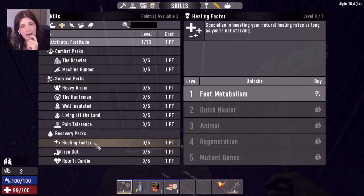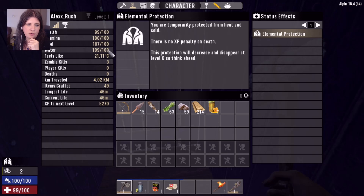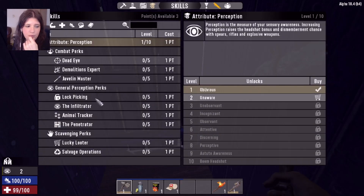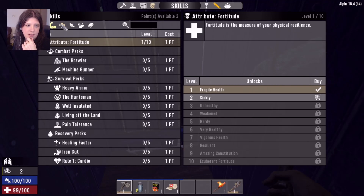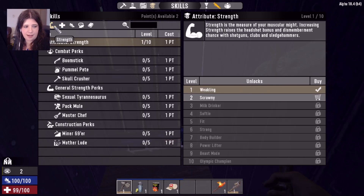The next thing I personally put a point into is Healing Factor under Fortitude. Early game your food and water are low, and if they're maxed out you heal really well — but at this point you don't have a consistent food source. Healing Factor gives you one health point every 60 seconds regardless of your food and water levels, which is really helpful early on.